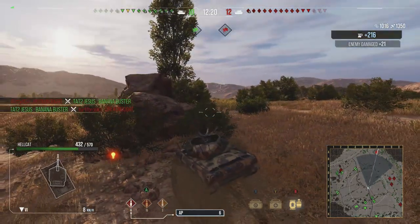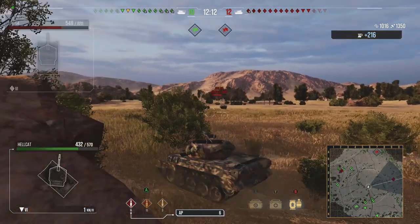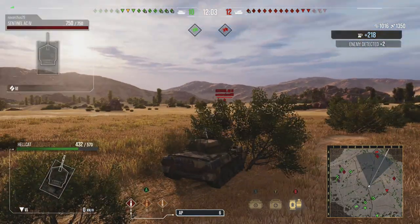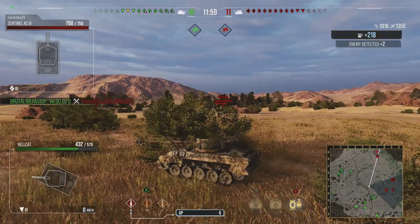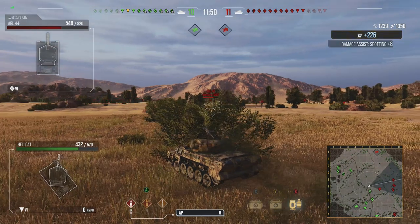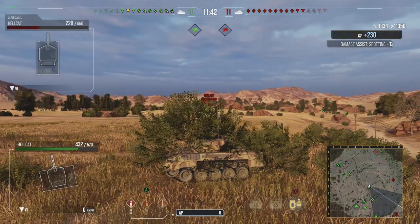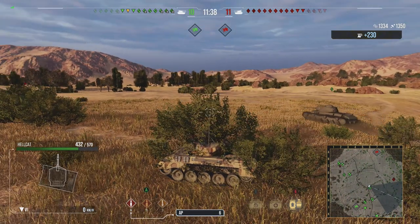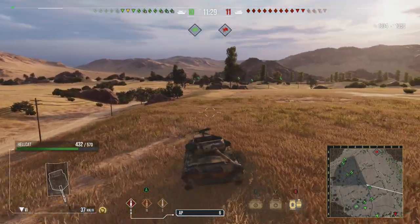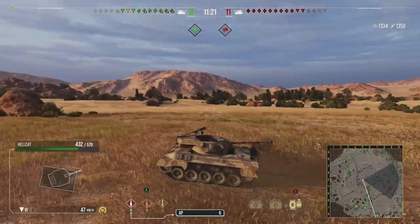You either get really fast forward momentum with no armor and terrible track traverse, or you get some armor and better view range. If the Hellcat has 370 view range, the Jackson also has 370 view range. But their traverse values aren't that much better — that's pretty depressing. The Wolverine moves a lot faster left and right than the T67, so I imagine the same would be true for the Jackson compared to the Hellcat.